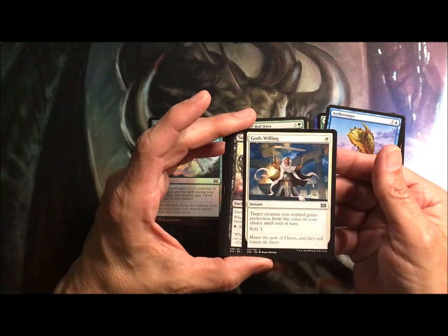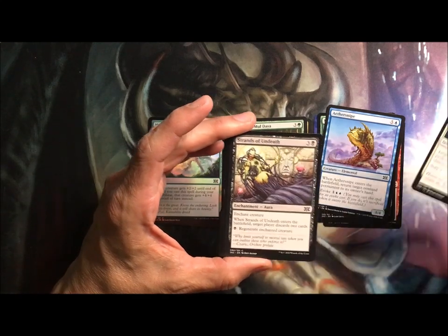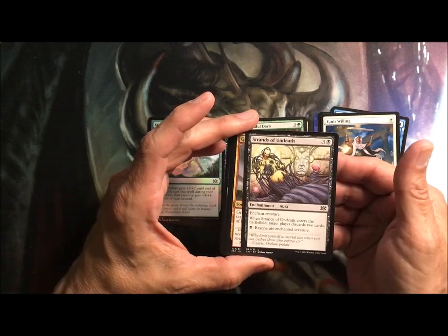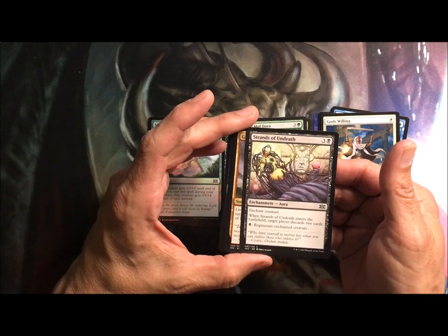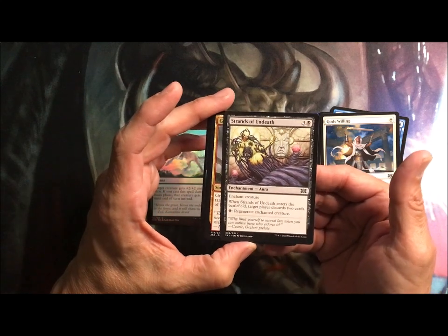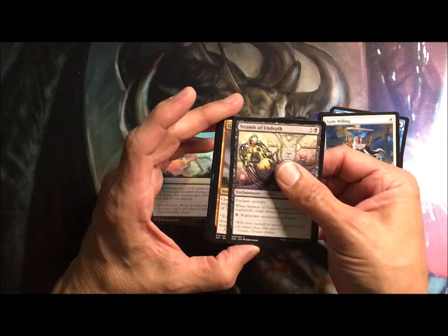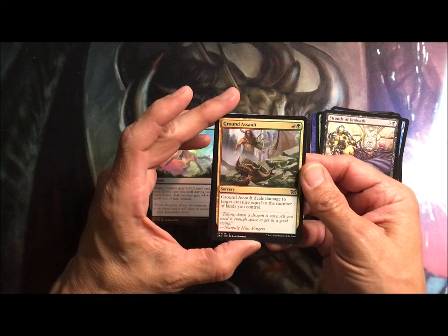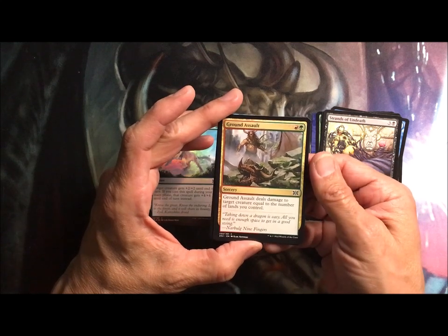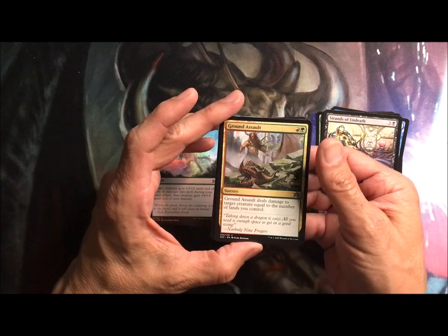God's Willing: target creature you control gets protection from the color of your choice till end of turn. Strands of Undeath is an enchantment — enchanted creature has black regenerate; I don't quite remember how that regenerate mechanic works — and target player discards two cards as well. Ground Assault is a red-green sorcery that deals damage to target creature equal to the number of lands you control, and that's why it's a sorcery.